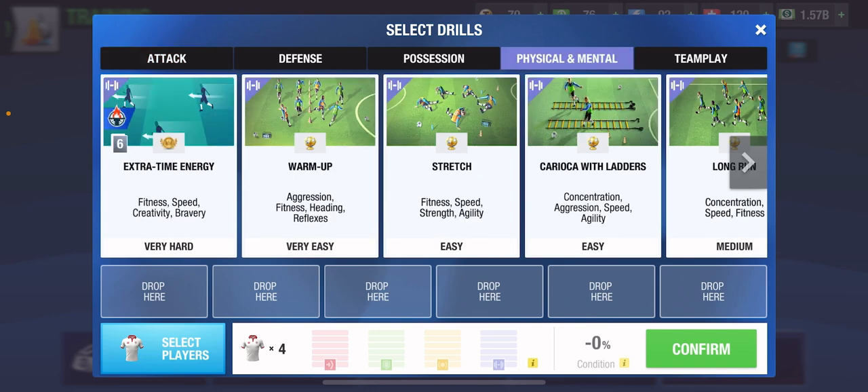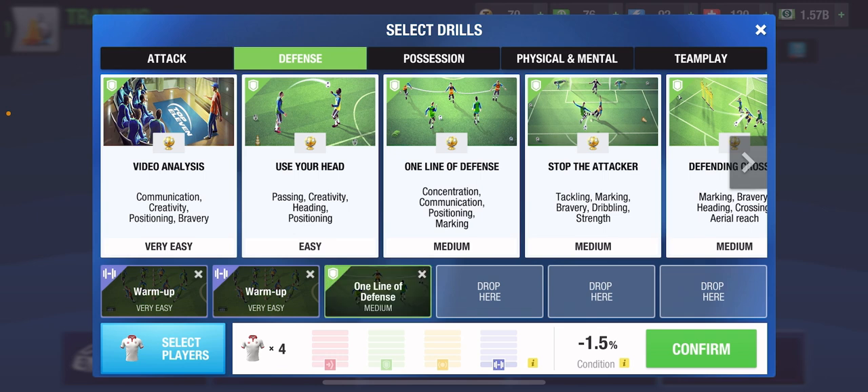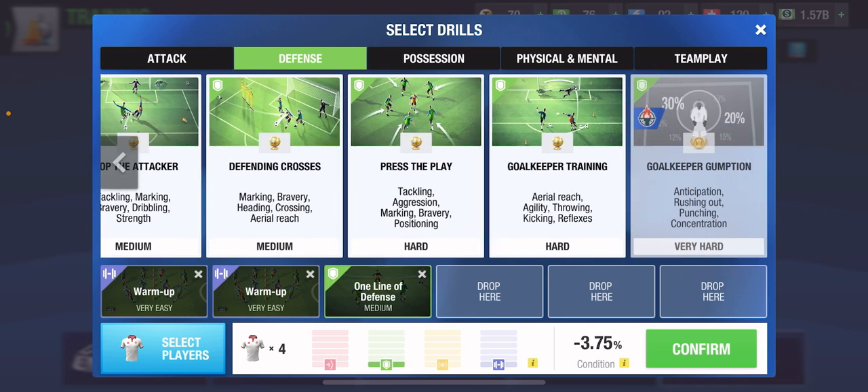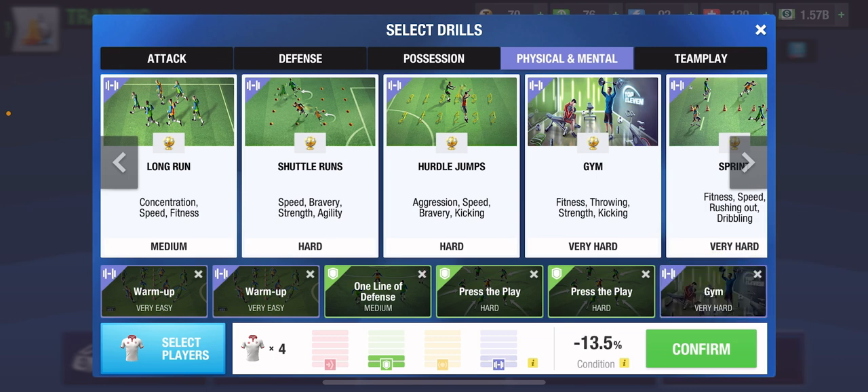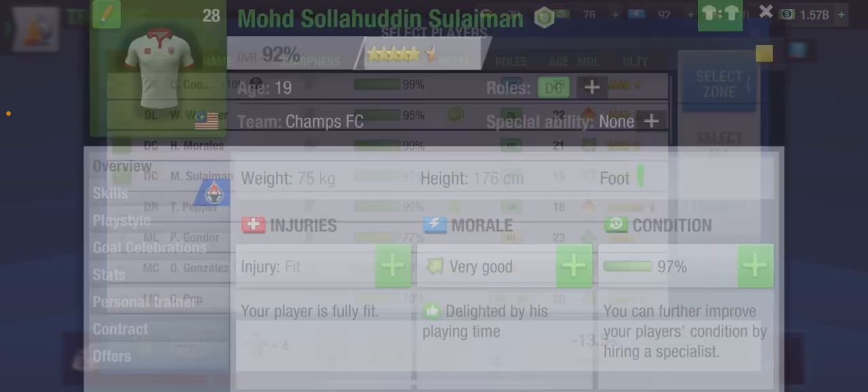Let's select all of the DCs in our team and choose the drills that will help convert these players into mutants. First, we want warm up twice in order to increase aggression of the players, because other skills are probably not going to be teaching aggression. Next, we want one line of defense to improve the positioning and marking of the player. Then we are going to have press the play two times, and then gym to improve the strength of the players.